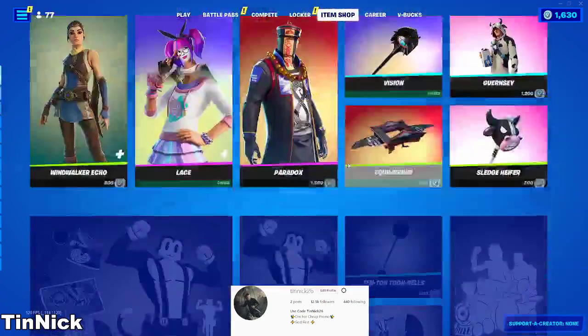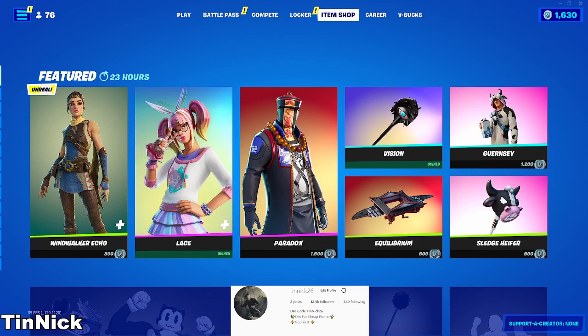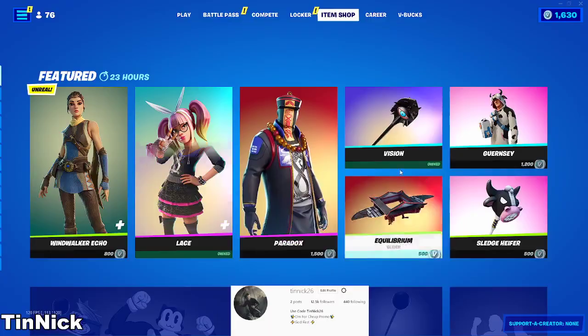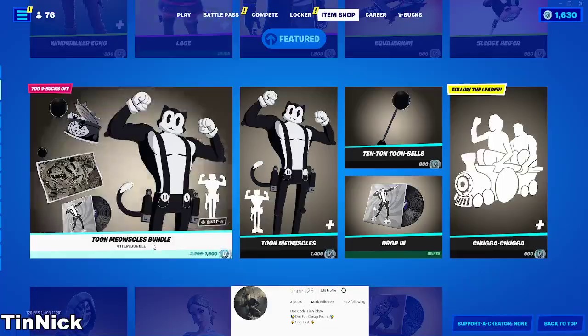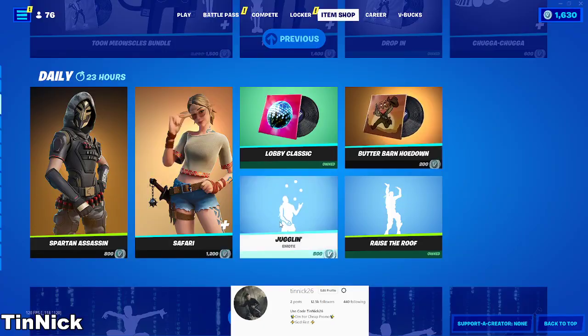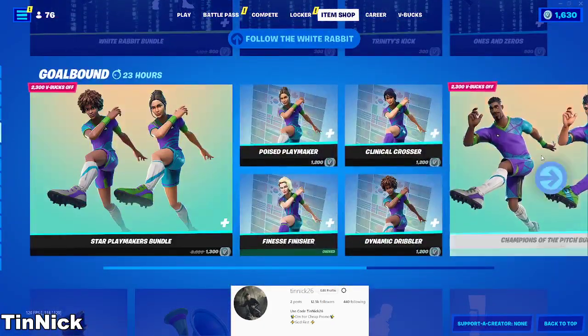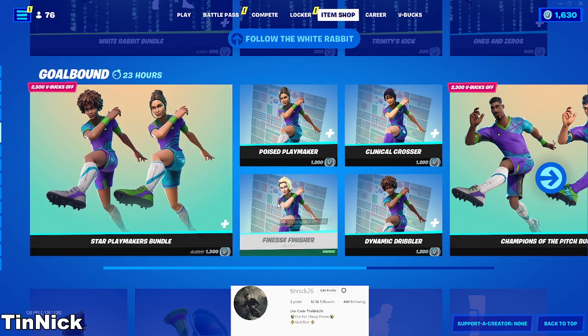Let me show you guys the item shop. We've got Wind Walker, we got Lace, we got Paradox, Vision, Gruesome, Equalizer, Sledge, Toon, Support, Assassin, Safari Lobby, we got Butter, Juggling, Raise the Roof, we got the Matrix bundle, the soccer skin. If you guys do want to be gifted, drop a like, subscribe, and hit the bell.